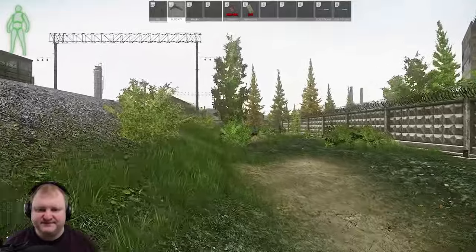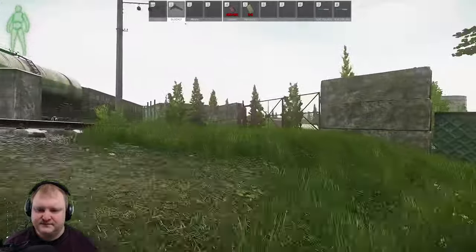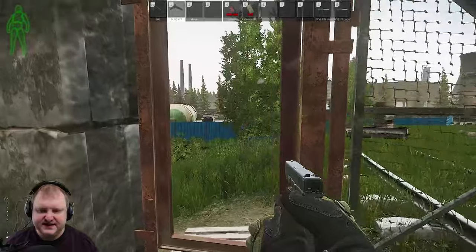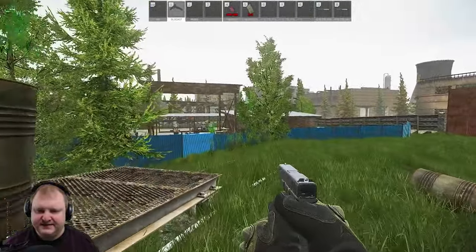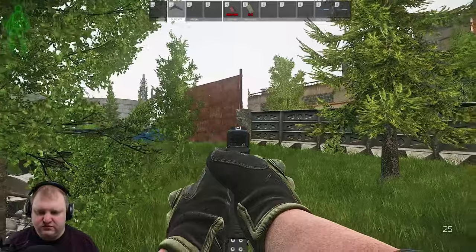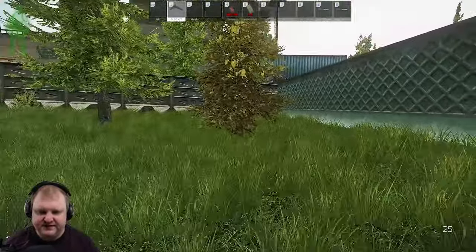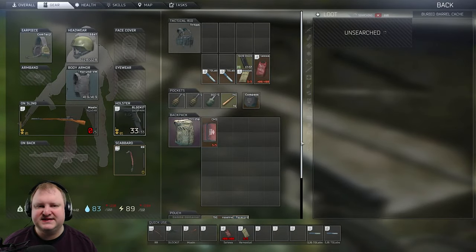Moving on to number 7. We've made our way past the trains and the rails and we're coming into an area called Old Gas Station. Right here you will want to take a right. You can see the big old door, the giving tree, and a medical bag right here. Nestled into this corner — secret stash number 7.